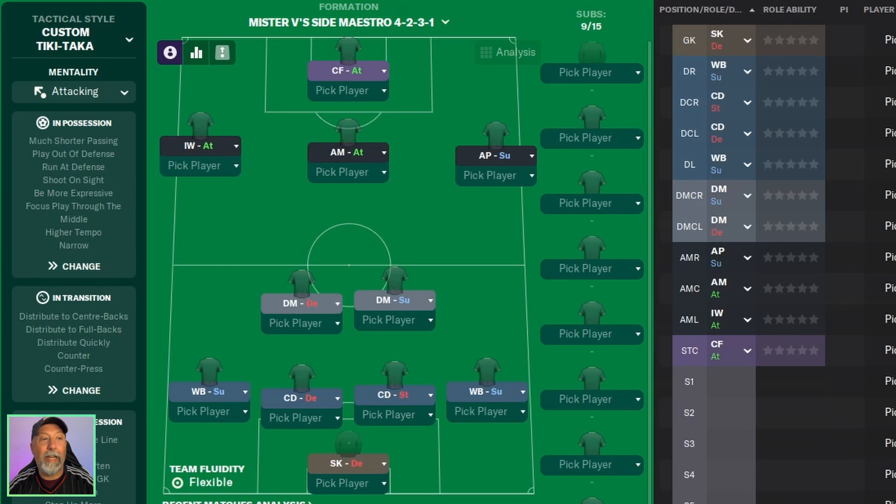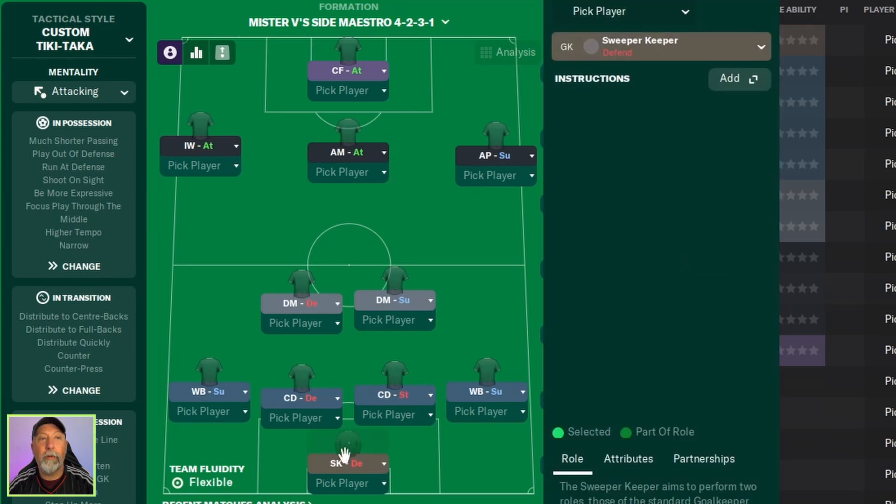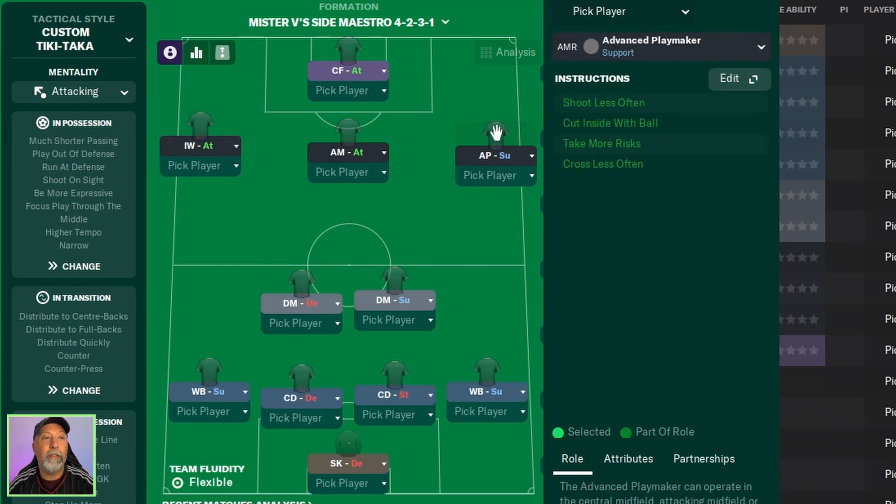Let us take a look at the tactic itself. We have a sweeper-keeper in defence to start. Wingbacks on the left and right in support. Central defenders — a defender on the left and a stopper on the right. A DM in defend next to a DM in support. An inverted winger in attack on the left, an advanced playmaker in support on the right, an attacking midfielder in attack centrally, and a complete forward in attack up front.